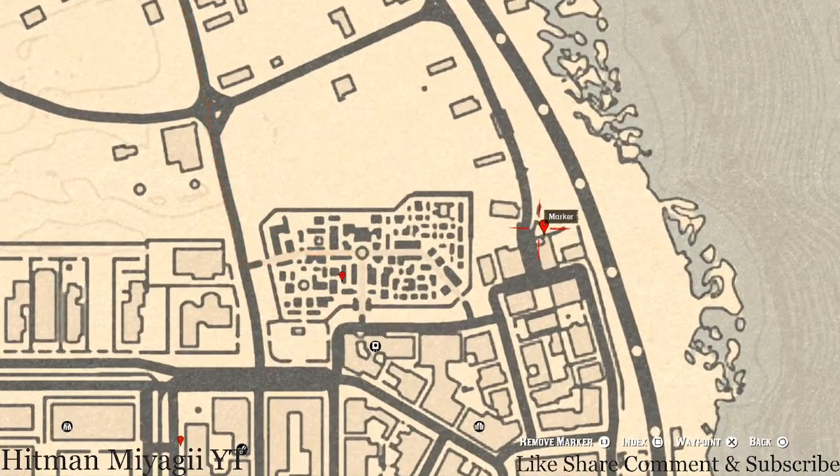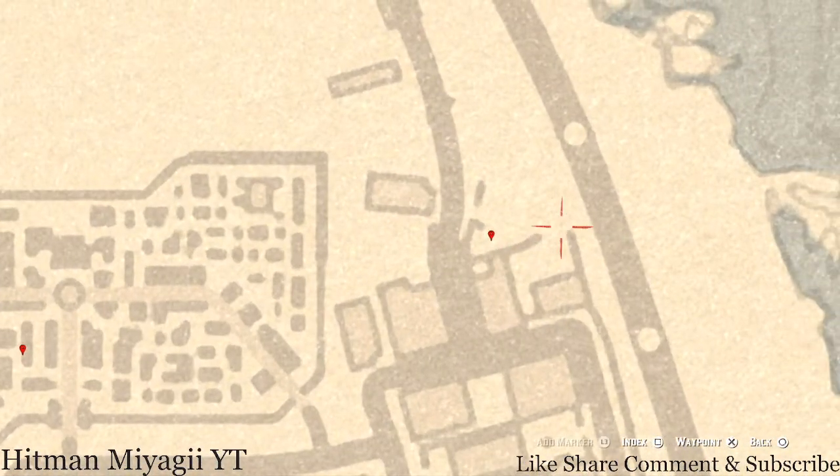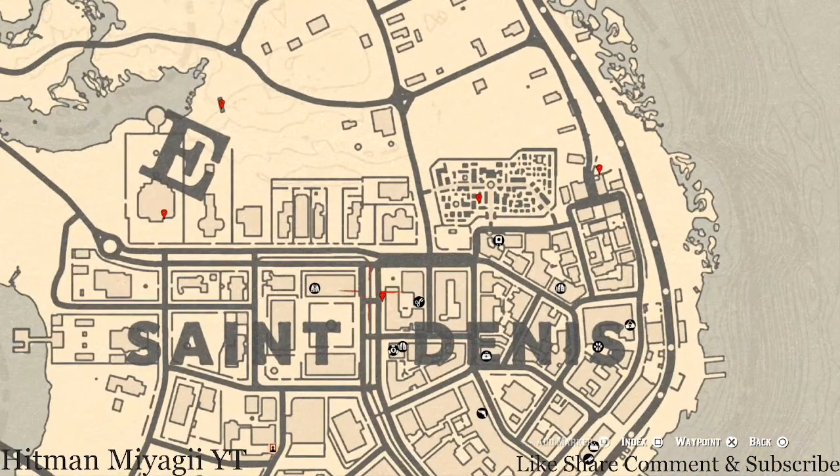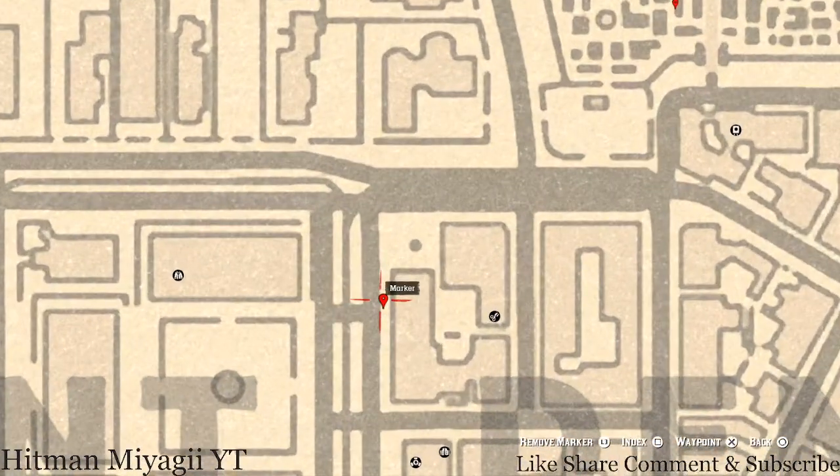At our next marker you will get another tarot card — a Seven of Swords. It's on the table next to a small broken cart at that location.